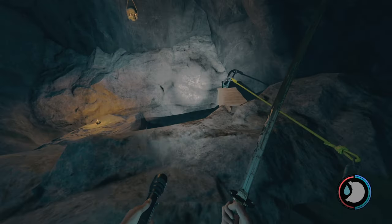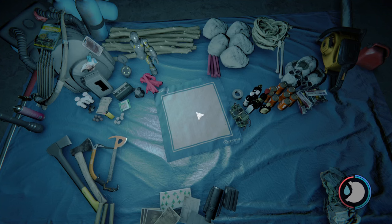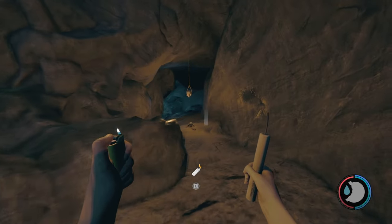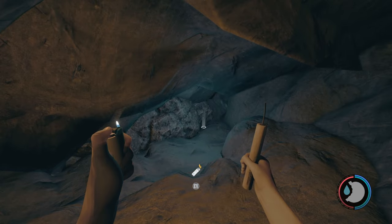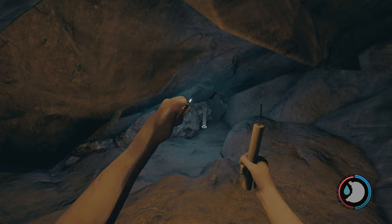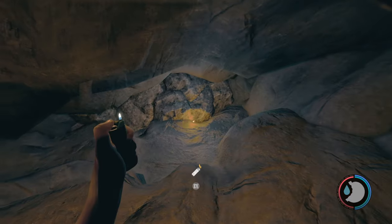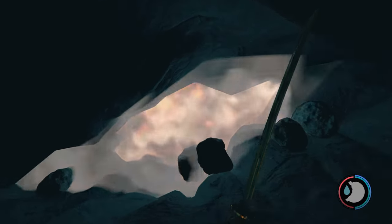Come on over here — this is the safest entrance to get in, so you're going to want to do this one 100%. Pull out some dynamite. Head on down in here. There's nothing in this area — everything is inside the actual cave itself. You'll see what I mean in a second. Throw this at that wall right there. There we go — head on in.